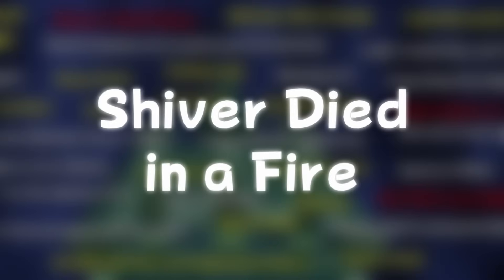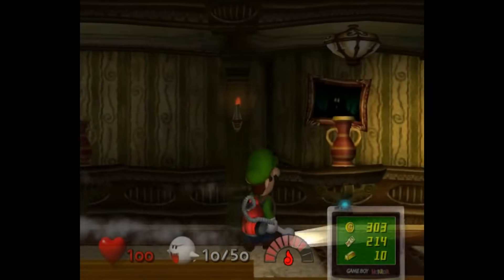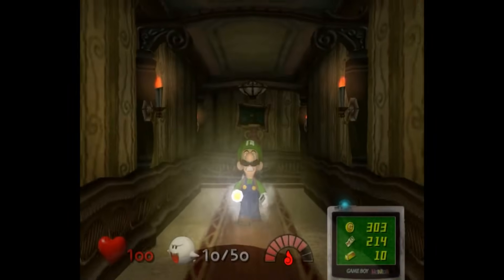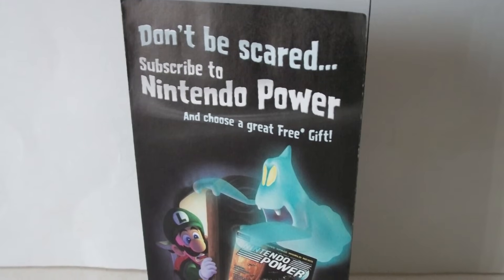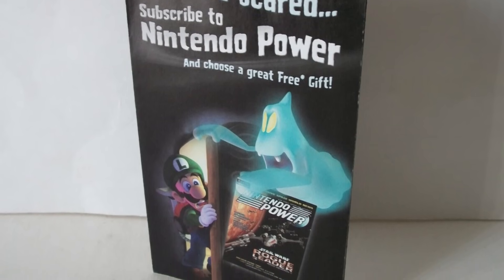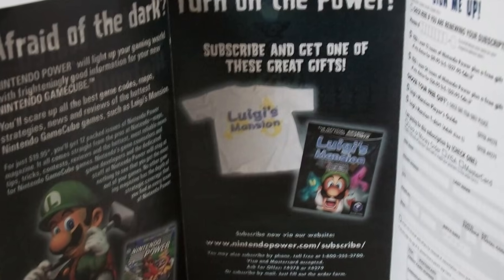Shivers Died in a Fire: it's pretty well known that Shivers the butler is afraid of fire — the ghost will run away in fear at the mere sight of it — and many people have assumed a fire is most likely what caused him to die. Nintendo Power T-Shirt: Nintendo Power used to give subscribers free merchandise. If you subscribed using the pamphlets that came with games, you could choose a free piece of merchandise — in this case, a t-shirt or a player's guide. That white t-shirt is what it looks like, and I could only find it from an eBay listing.